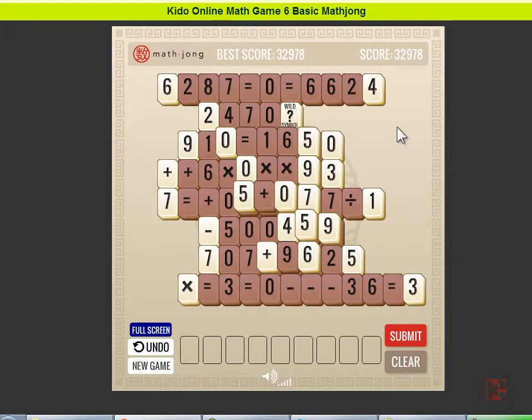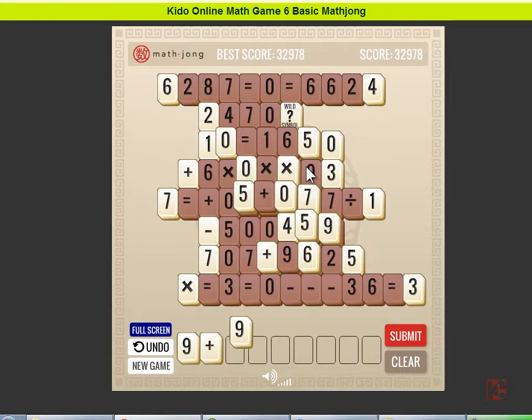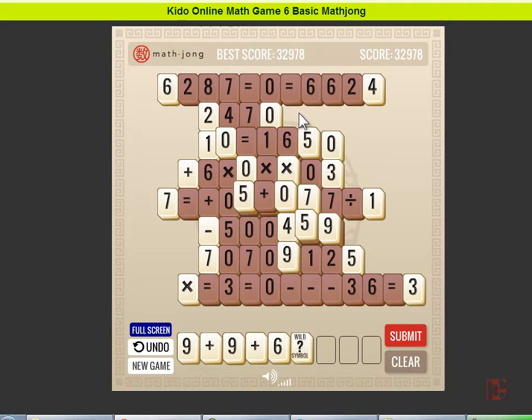The last thing I'd like to show is the wild symbol and also the wild number. I'll show you how to use the wild symbol. So: 9 plus 9 equals 18, then plus 6, so it would be 24. Any equal sign? No — so I put equal to 3 times 8.